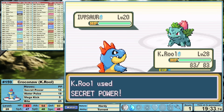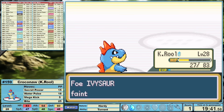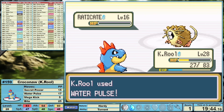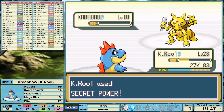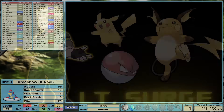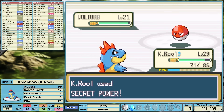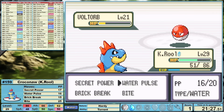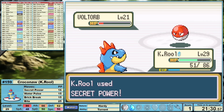Against Ivysaur, I switch to Secret Power, dealing just over half. Now we get to see a little bit of that problem Ivysaur presents — he puts us to sleep, so we just sit there taking Vine Whips for a few turns, but when we wake up, we knock him down and clean up the rest fairly easily. Against our next gym leader, Lieutenant Surge, we have a type disadvantage, but I'm not sure that's going to matter. Neither Secret Power nor Water Pulse is doing enough damage to Voltorb to take him down in a single shot, but we take him down without too much fuss.